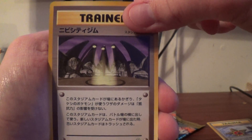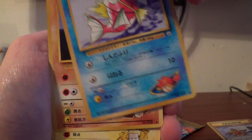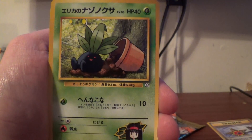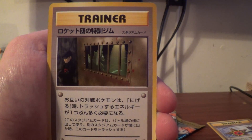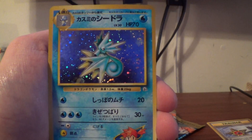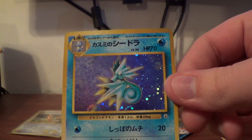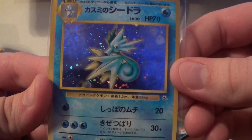Exeggcute, Trainer, Raticate, Magikarp, Diglett, Magnemite, Oddish, Poliwag, something with Team Rocket — not quite sure — and I believe that is the Seadra Holo. Very nice.